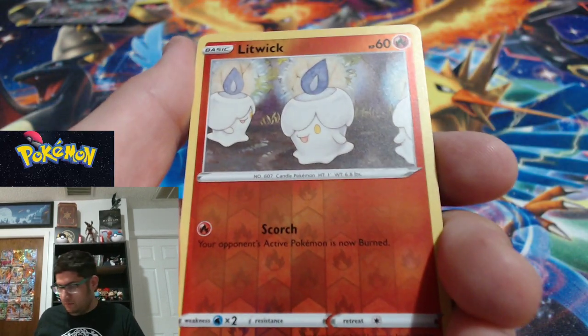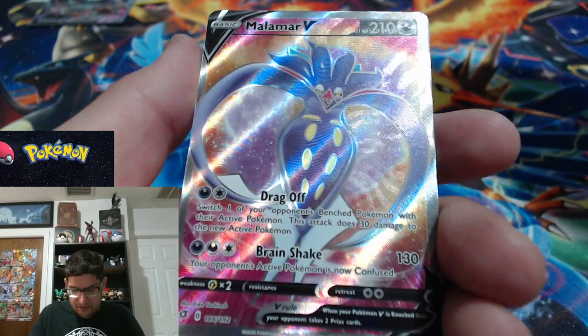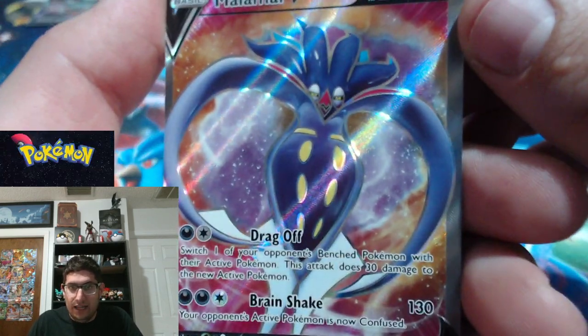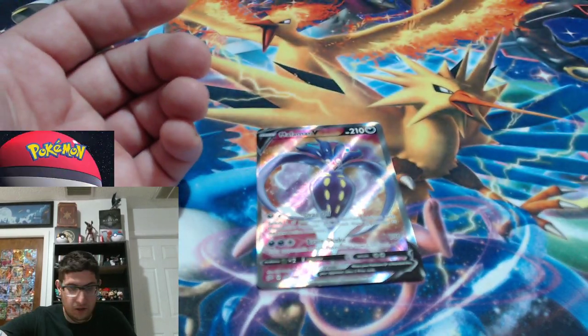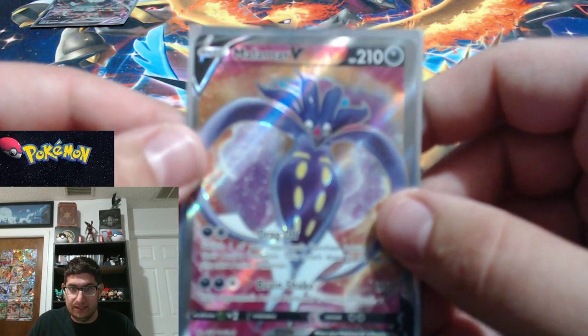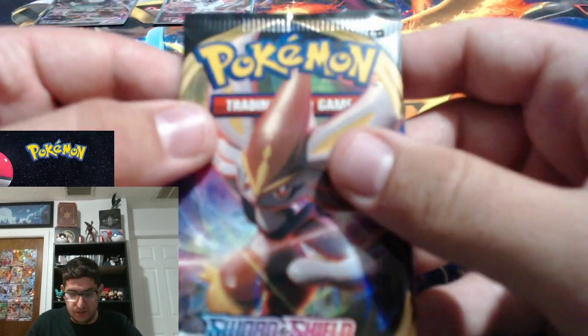Next pack: Psychic energy, Fighting energy. Tranquill, Medicham, Morgrem, Vulpix, Milcery, Galarian Farfetch'd, Galarian Meowth, Gothitelle — reverse holo Litwick. And a full art Malamar V! That is a gorgeous card, I like that quite a lot. So in this part we got a full art VMAX and a full art V. The pulls have heated up!